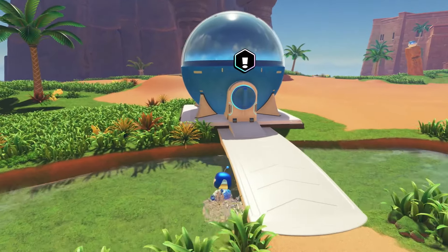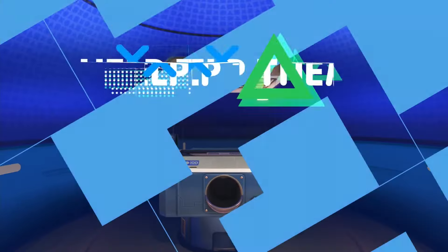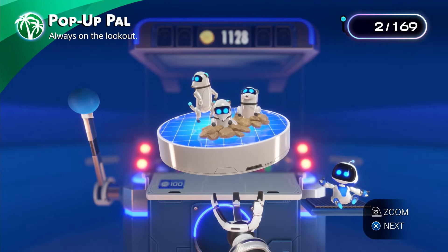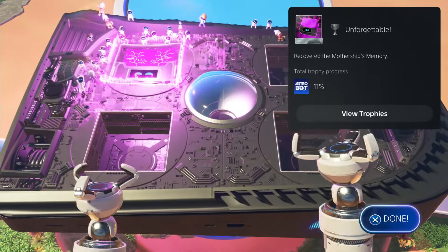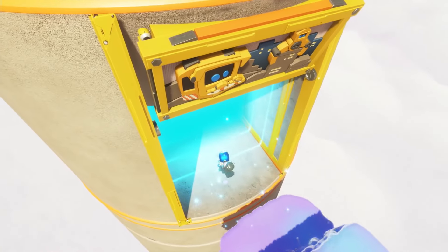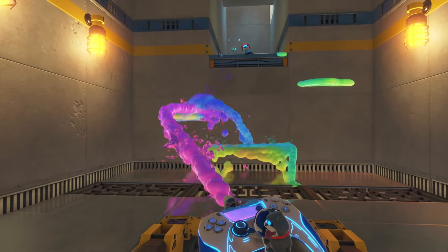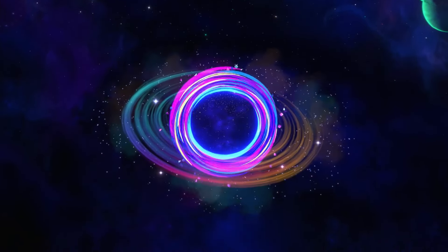Some bots even represent characters from classic PlayStation franchises, adding a nostalgic touch. It was a pleasant surprise to see characters like the protagonist of Rogue Galaxy and others from PlayStation's past catalog. However, the nostalgic elements introduce a bittersweet tone. Astro Bot feels like a love letter to PlayStation's history, with references to franchises that have long been neglected. Seeing bots modeled after characters from games like Ape Escape, Gravity Rush, and Wild Arms is a reminder of how many beloved IPs have fallen by the wayside. While it's great to see them acknowledged here, it's hard not to feel a twinge of sadness knowing that these series haven't seen new releases in many years. In so many ways, Astro Bot feels like a relic of a bygone era, one where PlayStation's library was filled with diverse and creative titles.